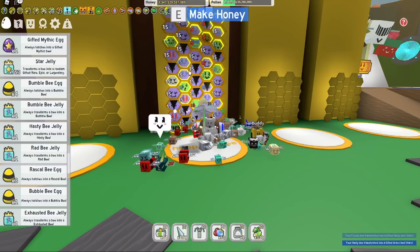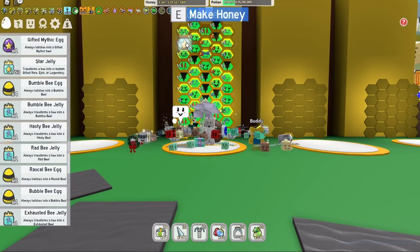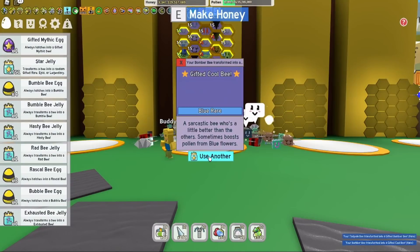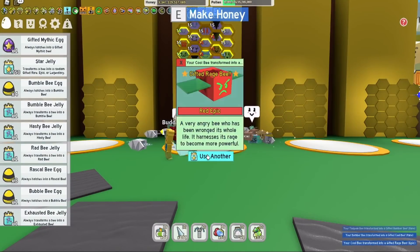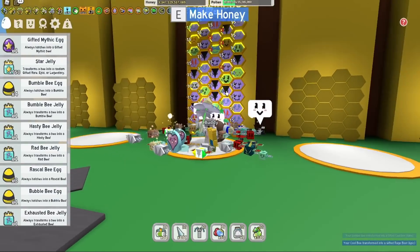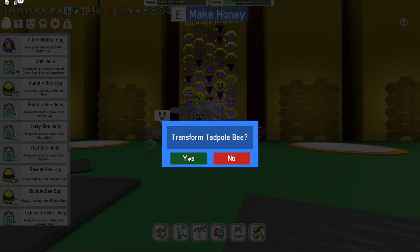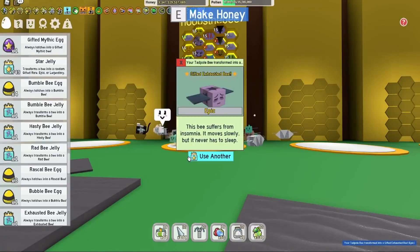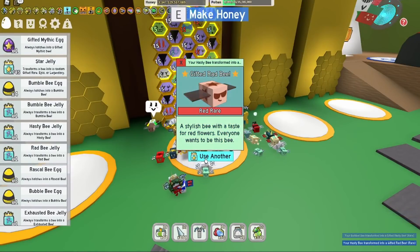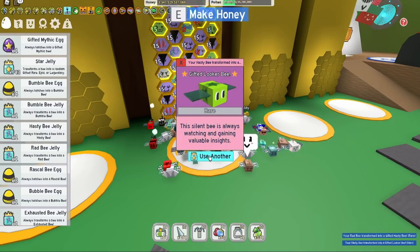Hasty bee — don't really need it. Brave bee — that's a start! Gifted bomber — don't need it. Cool bee — no, that's blue. We need a rage bee. Music bees — we need a rage bee so this is good. We're after red type bees. I'll come back when I've actually upgraded some of these bees.